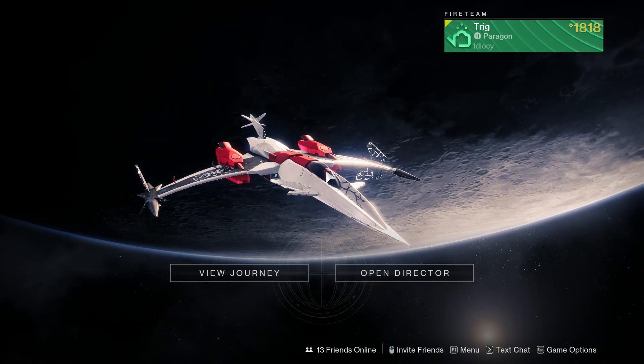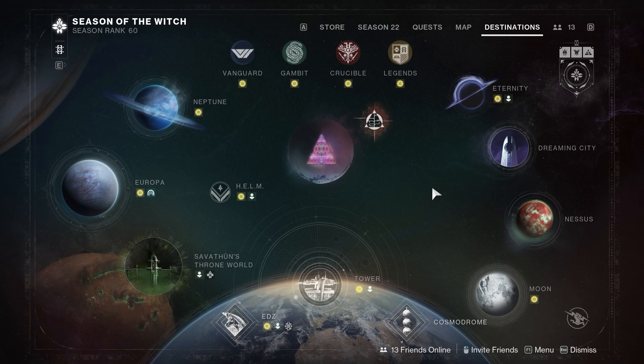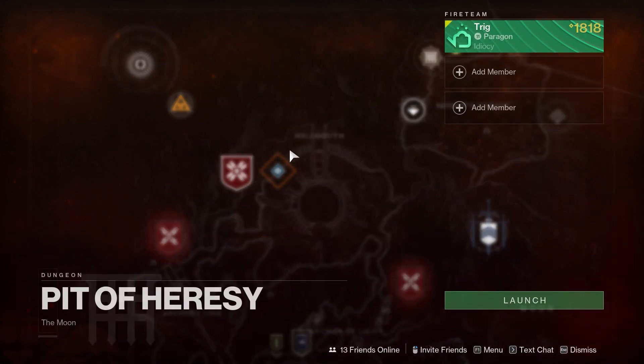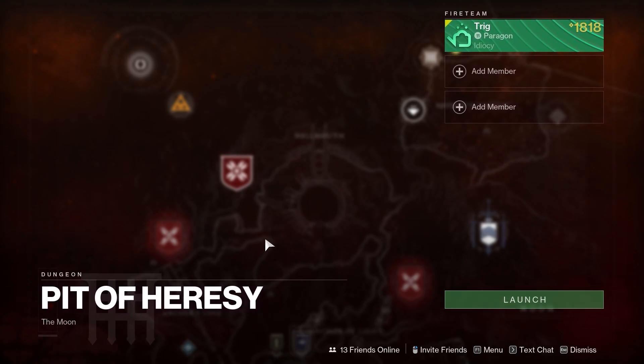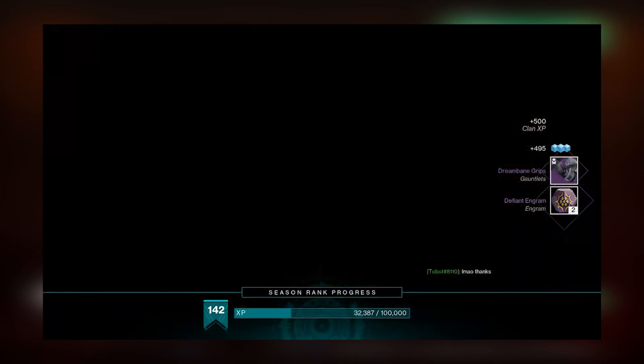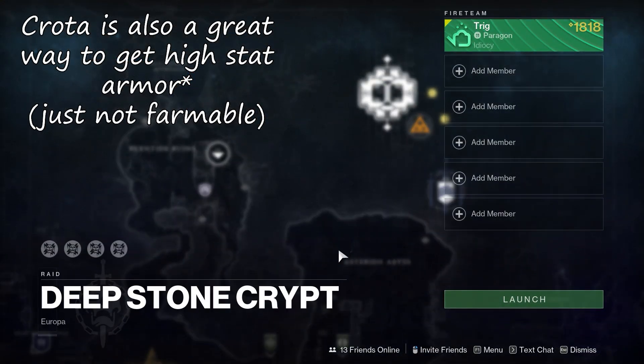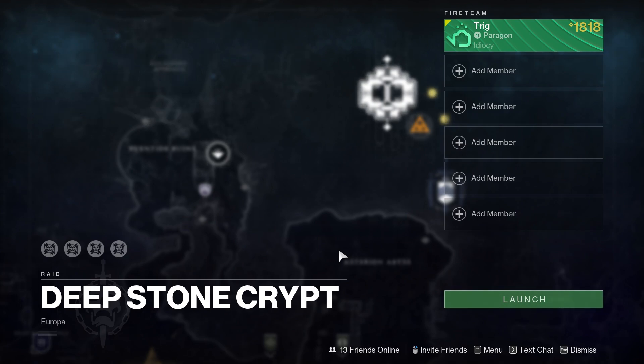Another easy way to get high stat armor is just by doing raids and dungeons, as they provide pretty decent armor from drops alone. Dungeons specifically are very easy to farm. Pit of Heresy is this week's dungeon — if you watch before September 12th, you can farm it easily. The boss is easily solo-able and drops armor a majority of the time. Deep Stone Crypt is also the raid this week. Farming Taniks isn't as ideal since it prioritizes red border weapons, but it's still a fast farm — takes about a minute or two.